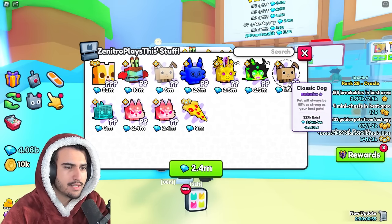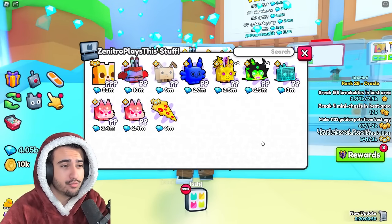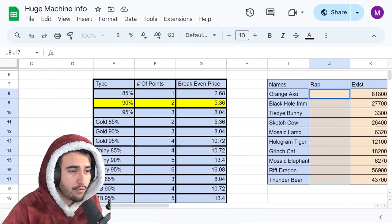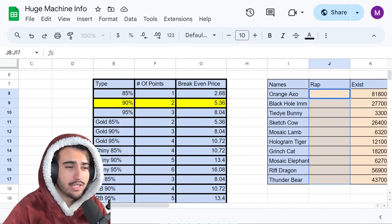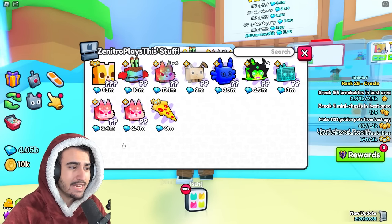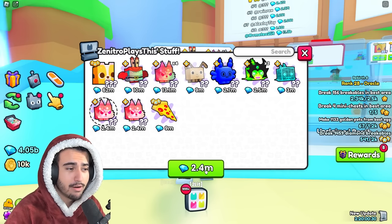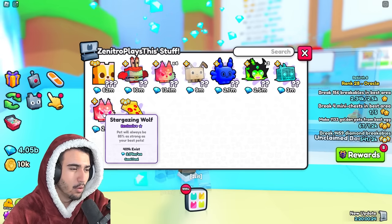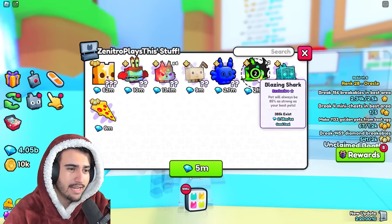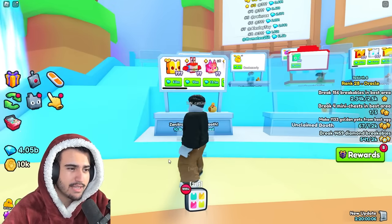We teleported to this booth and found one for 2.4 million. Now while that is more than the wrap value, we can still make money — looking at the chart, we break even at 2.68 million, which means we can buy any 85% pets under that and make a profit. So let's do that for the stargazing wolf here. These blazing sharks are also under 2.68 million, so we'll make around 200k each on them — let's buy these as well.